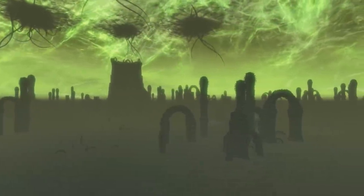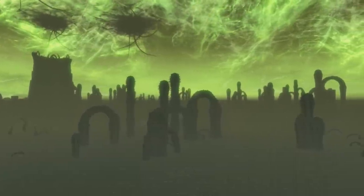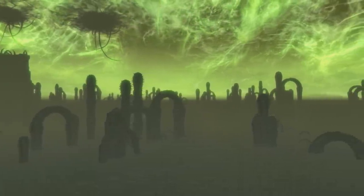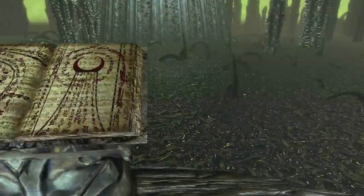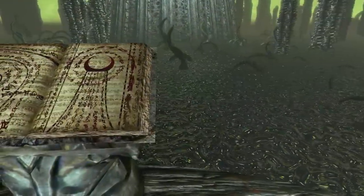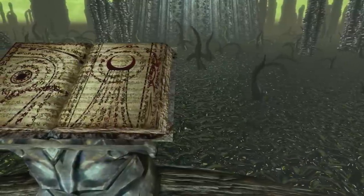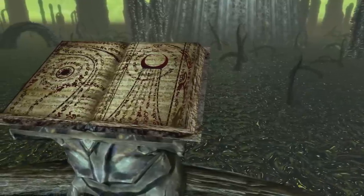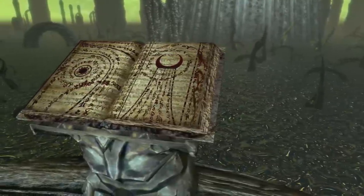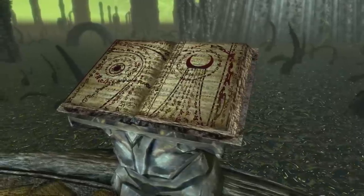There are seven Black Books to go through, and the first one I'll start with is an easy one to get out of the way, because it's actually the exception to the rule. The Black Book known as Waking Dreams simply gives you the ability to remove all of your perks from a perk tree, allowing you to reallocate them again. It only costs you one dragon soul per skill tree that you want to take the perks back from, so it's definitely worth using. There's very little opportunity cost, and if you ever want to perfect your character's perk choices or change your playstyle entirely, this is the best way to do it.